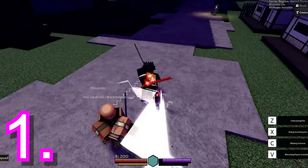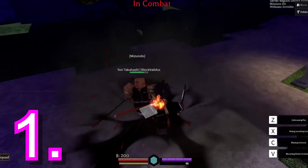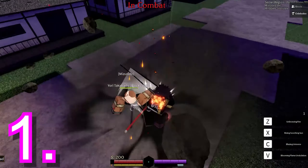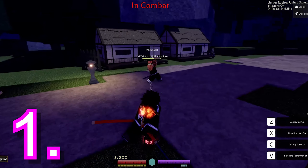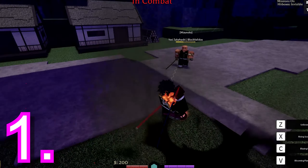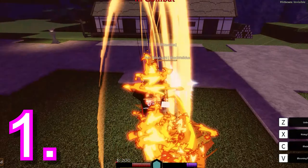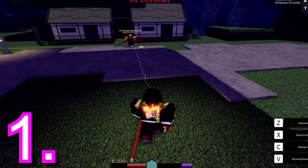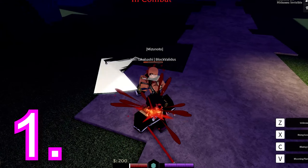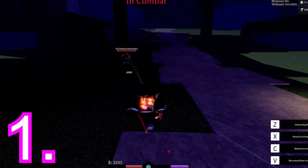For number 1, it's Flame Breathing. The combos are crazy, it does huge damage, and the AoE is big. It applies burn, and the Goku clan can go crazy with Flame — you do around 20% more damage when you're low. Honestly, that's just a brain-dead pick.